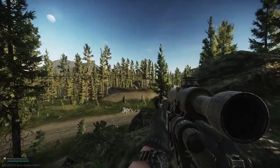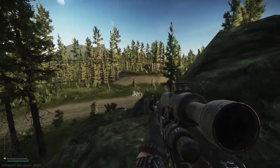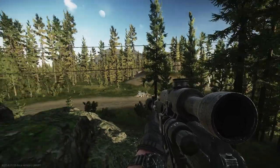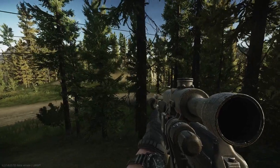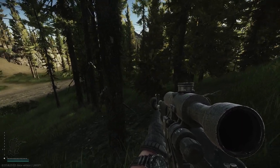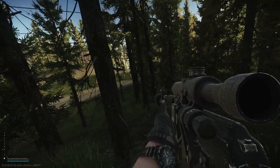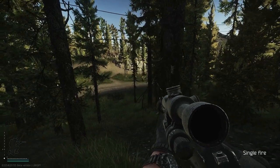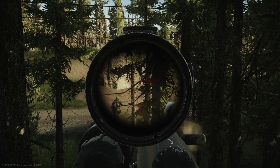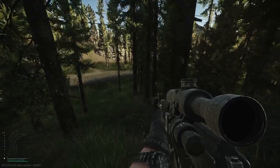Luckily we'll survive. That's the USEC camp with that rock platform up top. If you follow the power lines to our left, you will come to the ZB-14. Almost to ZB-14. That's why you don't run on Woods.